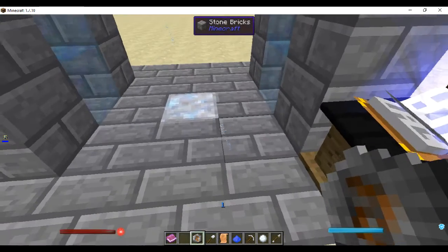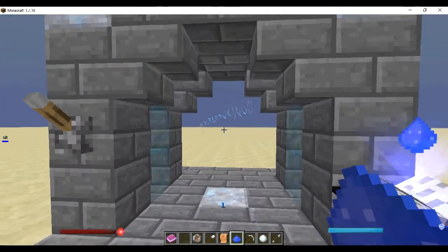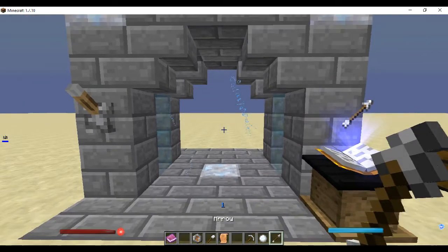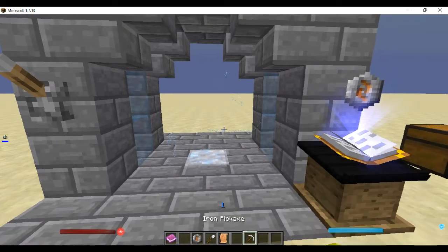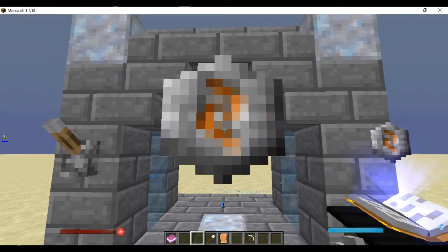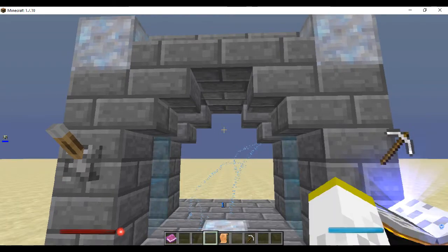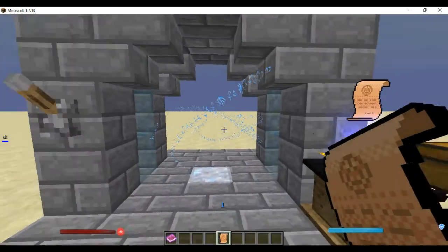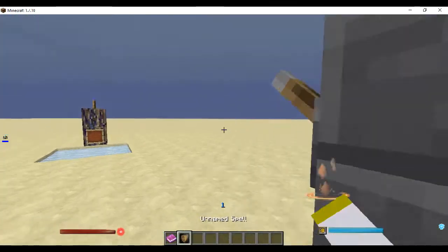Once you do that, random particles will come around. Our next thing — it will tell you right here which you need to drop in next — is ventium dust, and you can find that in caves as an ore. Next thing is the arrow, because it's a projectile spell. And a snowball, because it's a projectile spell. Orange rune because it's a dig spell. And if you listen closely, you can hear it go 'ding' because that thing got sucked in. So this is the shovel, and then we have the pickaxe. Listen up, because this is what happens whenever you finish a spell — and bam, this is our dig spell.